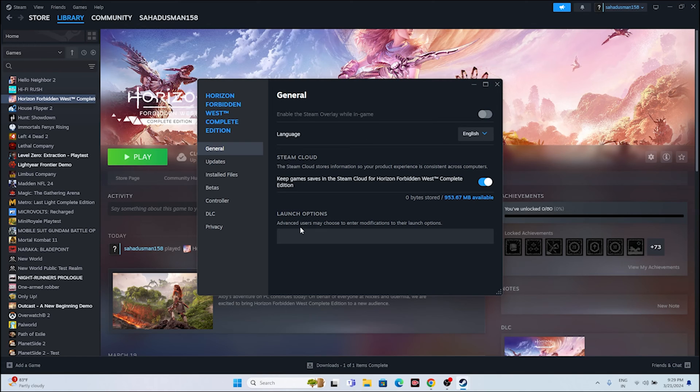The next step is to give launch commands in the Steam launch options. The first command is to start with dx11. If dx11 is not working, try with dx12. Either dx11 or dx12 will work — this is one of the main steps that has worked for many games in the past, so it's worth trying.